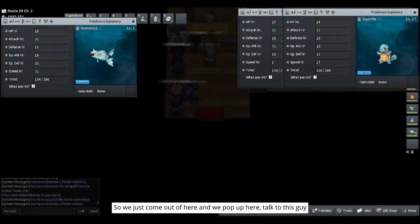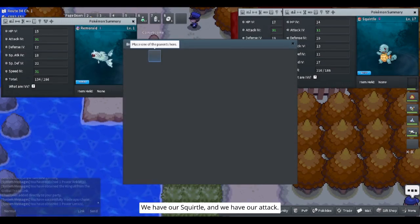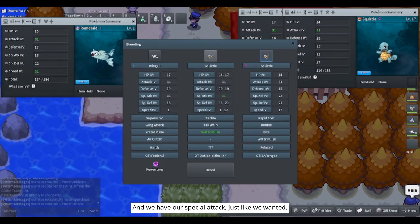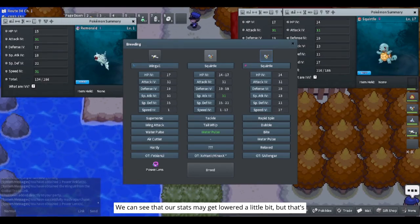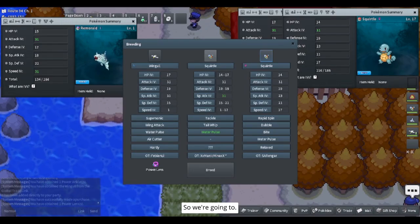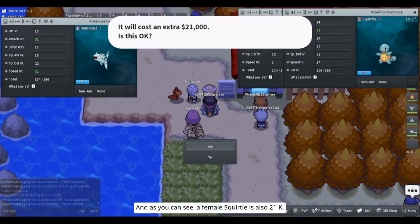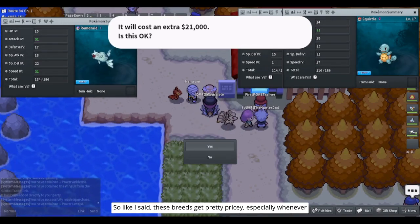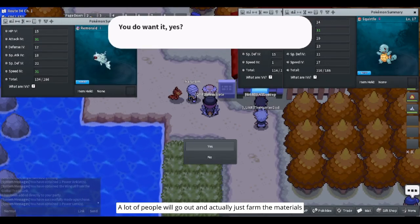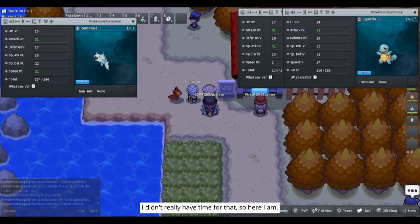We come out of the menu and talk to the daycare man again. We won't get these back — yes. We have our Wingull and our Squirtle, with Attack and Special Attack just like we wanted. We can see that some stats may get lowered a little bit but that's okay because this isn't the last breeding session. We're going to continue. Yes we want a specific gender — we need it female. A female Squirtle is also 21k. These breeds get pretty pricey, especially when you're going to the GTL for materials. A lot of people actually go out and farm the materials instead of buying them — I didn't really have time for that.